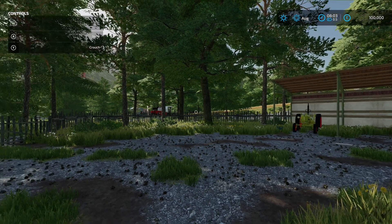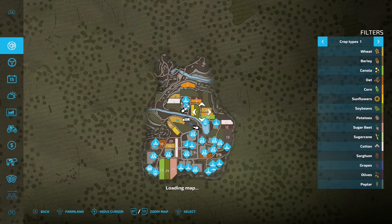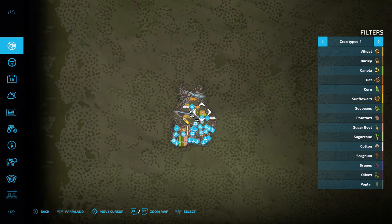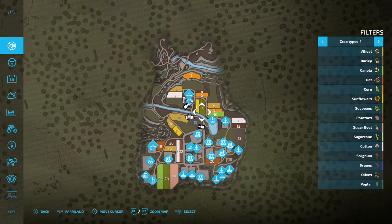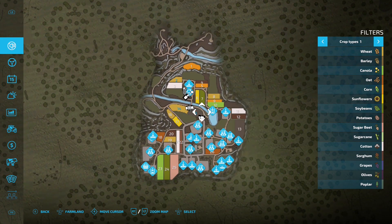You're thinking that's small equipment, and you'd be right - there's a reason for that. That's your map all the way zoomed out. It's tiny - definitely on the small side, but you know, good things come in small packages.